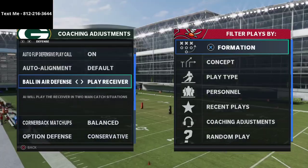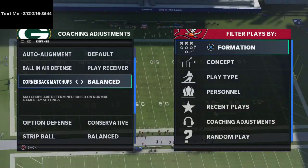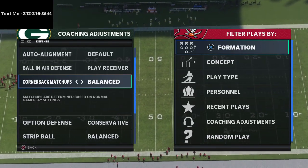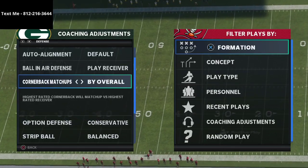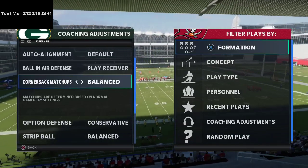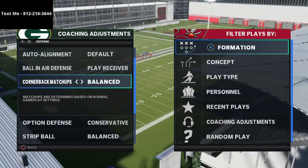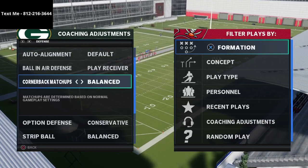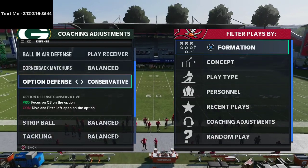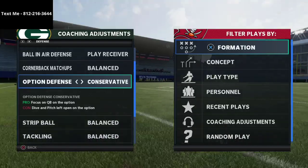Quarterback matchups I put on balance. I've tried all kinds of different settings and I stick with balance because I've had alignment problems with the others — things go wrong when I audible from man to zone. Leaving it on balance makes it easier to adjust without issues. Option defense is on conservative because most people running the read option want to run with the quarterback, so we set it to conservative. With this defense you can blow up most inside zones in the game.